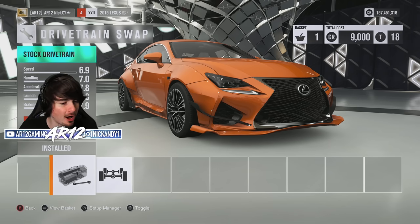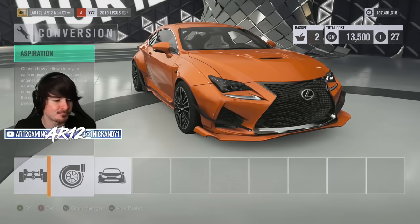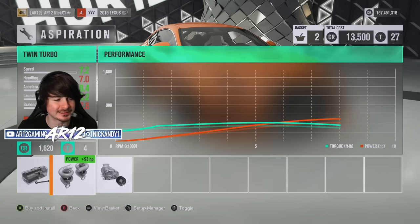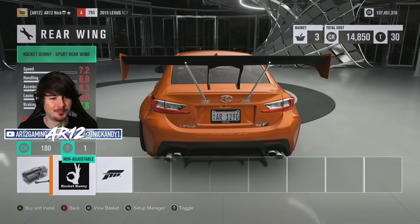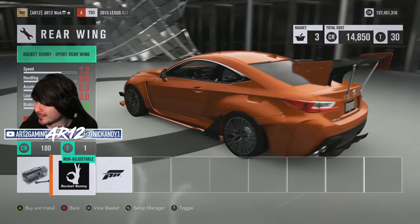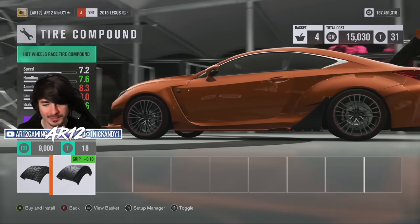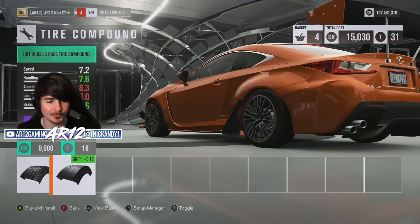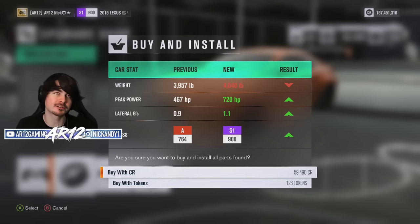Since we're ripping around on the Hot Wheels map, we definitely need all-wheel drive — if you kind of don't have all-wheel drive on this map, you're doing something wrong. And of course, you already know the big old Rocket Bunny rear wing. Who remembers this thing? The Hot Wheels tire compound as well. After all of our upgrades: 720 horsepower, 4,000 pounds.